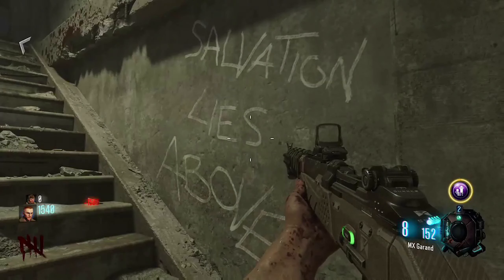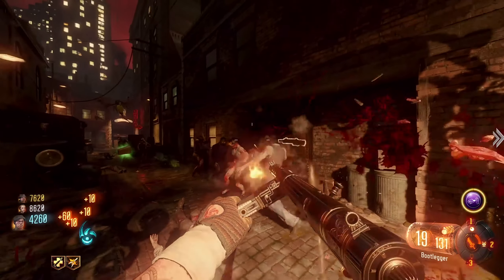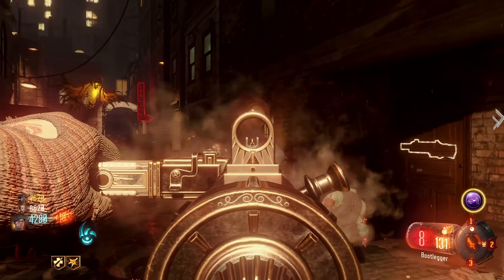Going back to Nacht der Untoten, there are a lot of interesting things we can make out. On the wall there's graffiti with a menacing-looking bunny and a zombie wearing a wig. If you think about that location, the phrase 'salvation lies above' would usually be there. On Nacht der Untoten there are chalk letters that say 'you must ascend from darkness' and 'salvation lies above,' and it appears the graffiti covers that exact spot, which is pretty suspicious. There's also a weird-looking galaxy arrow which kind of looks like it's made up of Element 115.